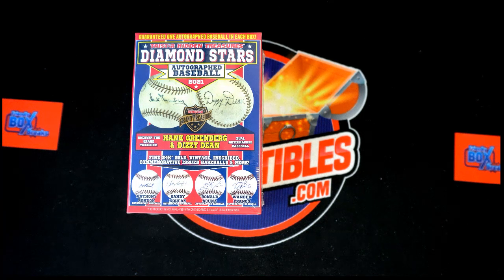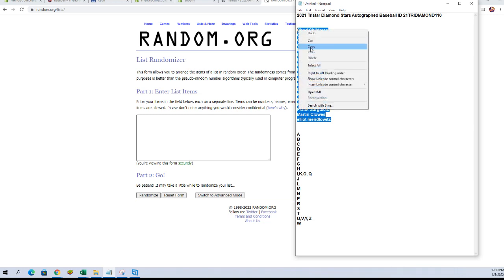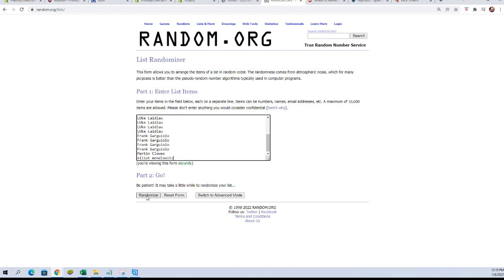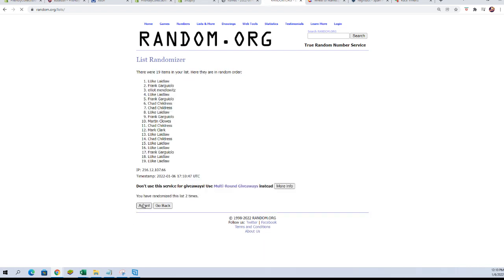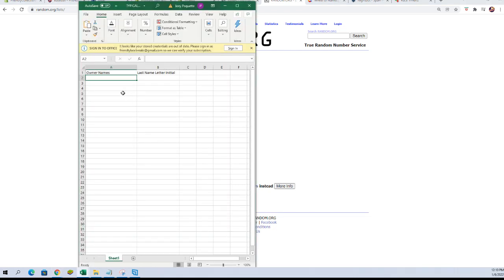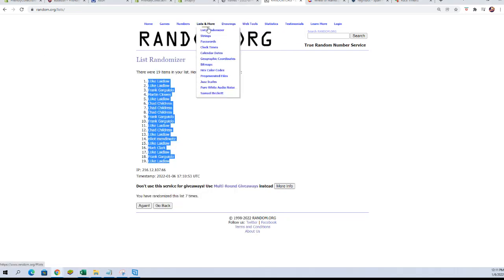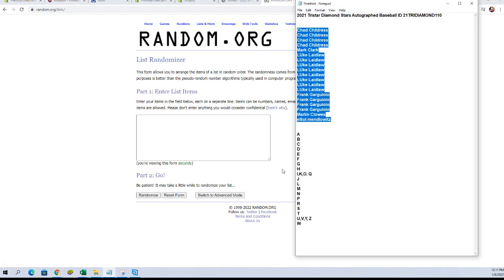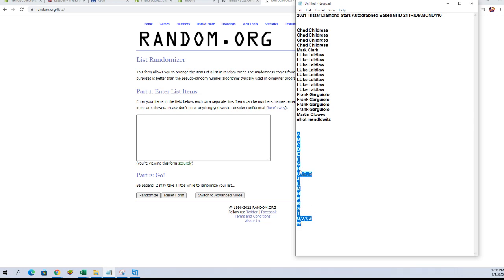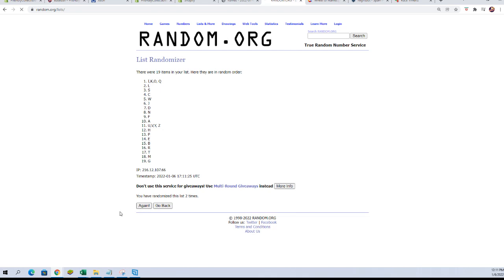Let's switch on over and do our first random. We're gonna take our owners' names, copy those, paste them in here, and go seven times — one, two, three, four, five, six, and seven. Now we're gonna switch back over, grab a new randomizer, and do our last name letters. Seven times: one, two, three, four, five, six, and lucky number seven.